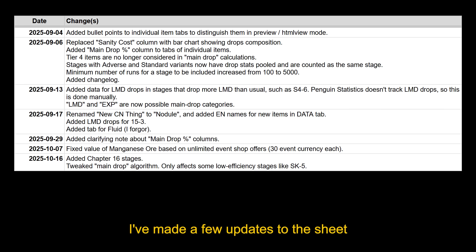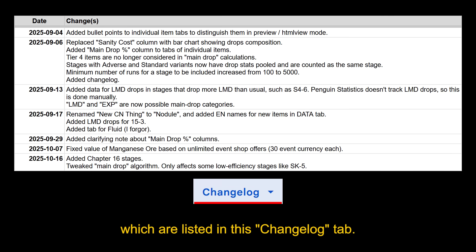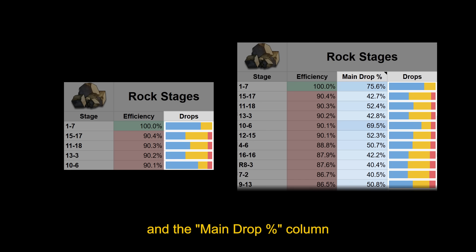Speaking of drop rates, I've made a few updates to the sheet since my original video, which are listed in this changelog tab. The biggest change is the new drops column and the main drop percent column in the individual item tabs.